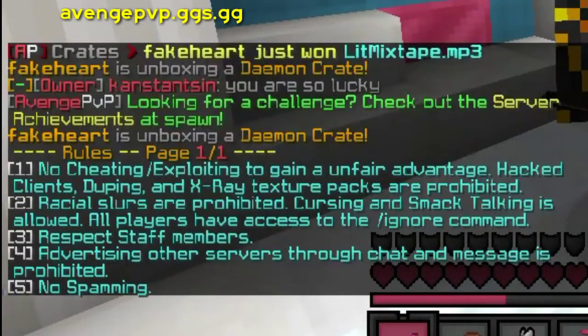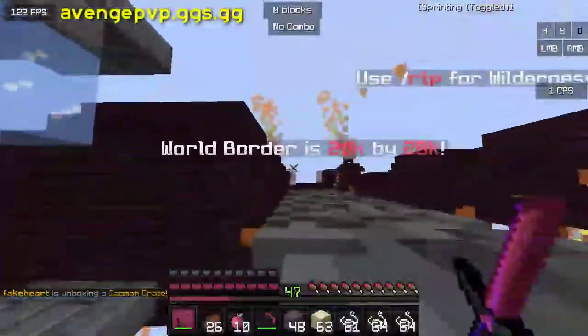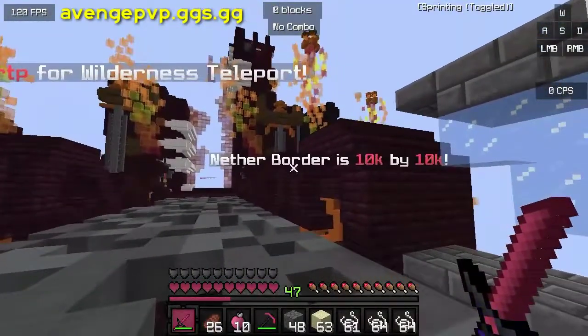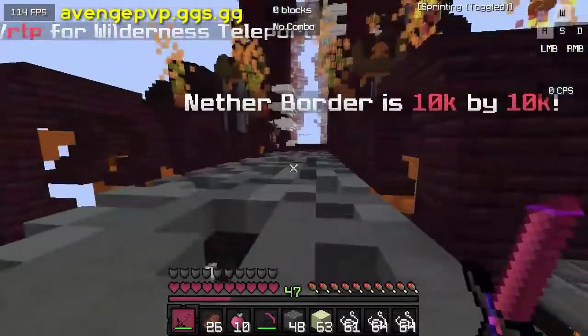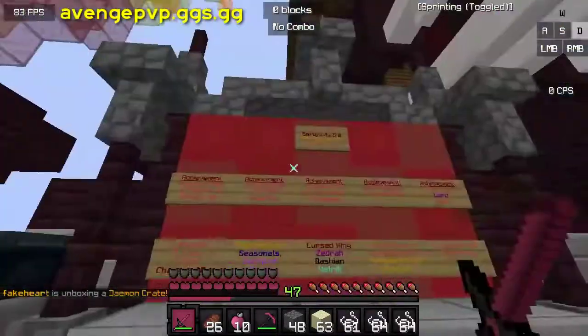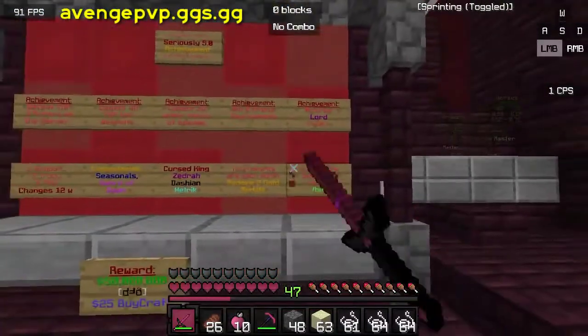First we're gonna start with the server rules. I'm not gonna go through all of it but it's just basic server rules. The world border is 20k by 20k, you can use RTP for wilderness teleportation. The nether border is 10k by 10k — kind of cool. They also have achievements if you'd like to go for those.